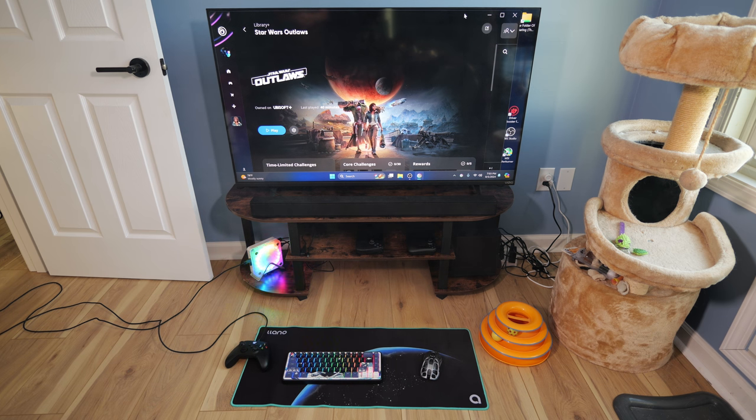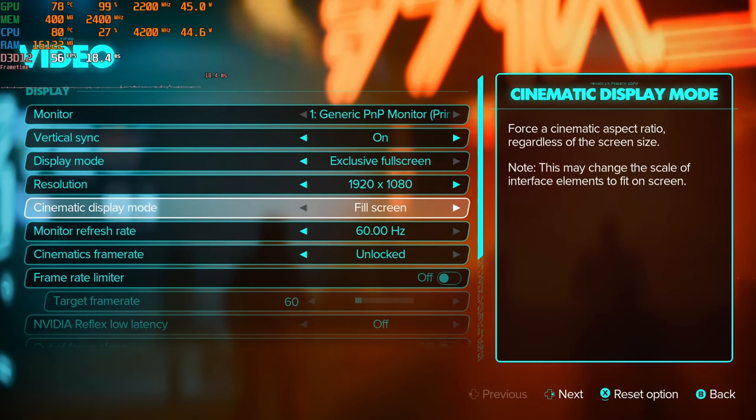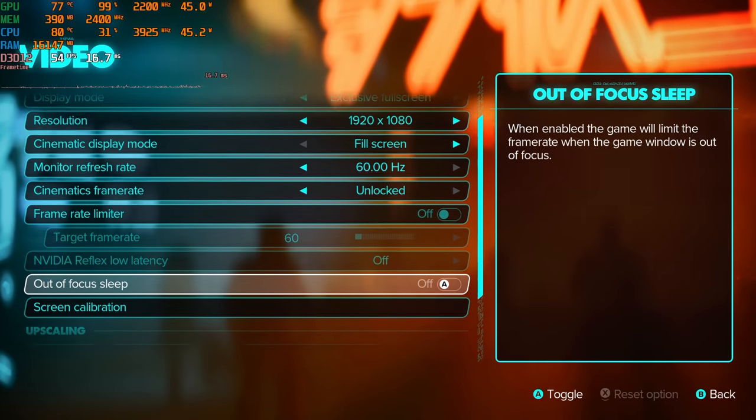What's up everybody? I got another FireBat mini PC gameplay video for you guys today. Today we're going to try to play Star Wars Outlaws. It's probably not going to go very well, but we're going to try it anyway. Let's go ahead and hop into the game. This whole game is probably going to run horribly on there, but we're going to try it out anyway.